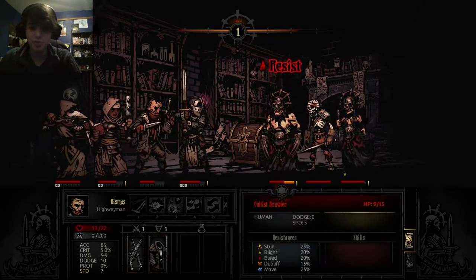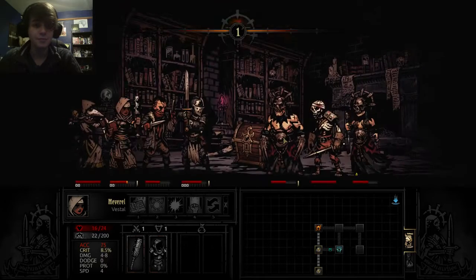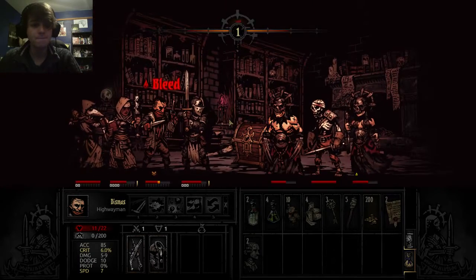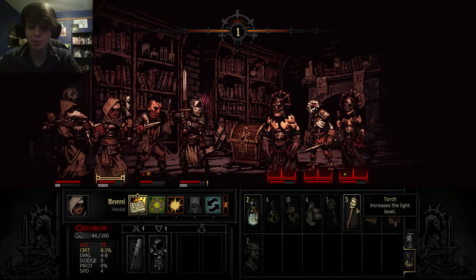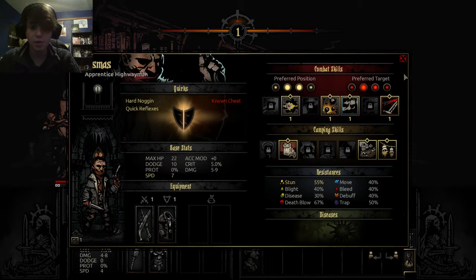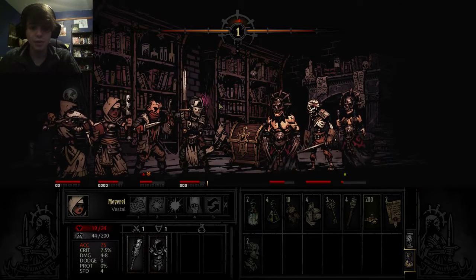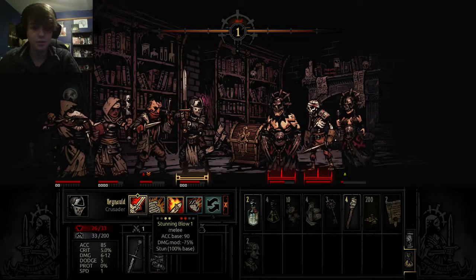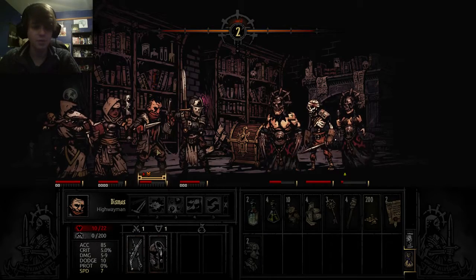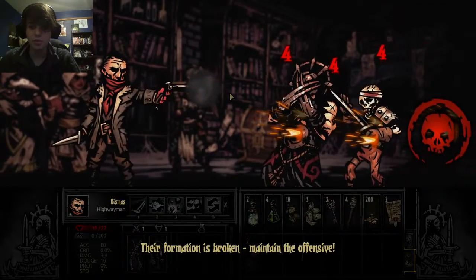Make them bleed, poison them, stun them — whatever you can. As for using items on your turn, you can only use an item for each hero on their turn. I can't use the bandage on him because it's not his turn. I could heal him, but that would be a waste of damage. So let's stun him right now, and when it gets back to his turn I'm going to apply the bandage — there we go. Apply the bandage, stop him from bleeding, then get the grapeshot blast going. Maintain the offensive.